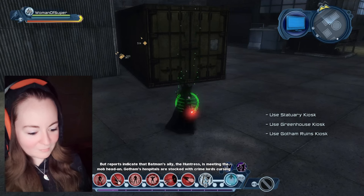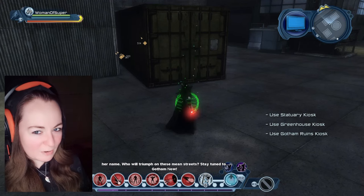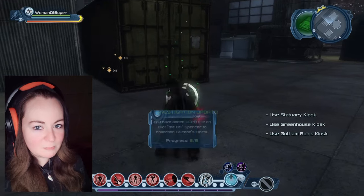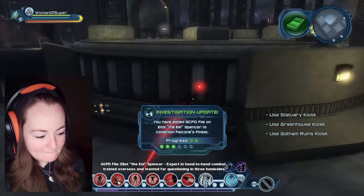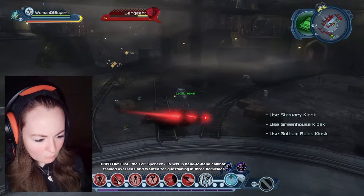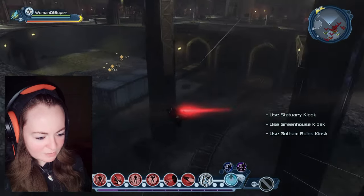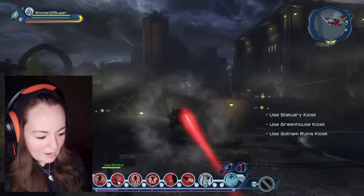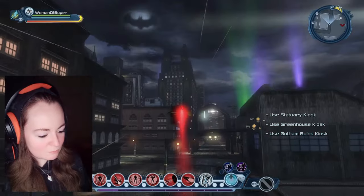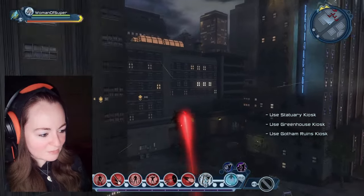Reports indicate that Batman's ally, the Huntress, is meeting the mob head on. Batman's — isn't she his daughter? I guess it depends what universe we're in. GCPD file: Elliot the Eel Spencer. Expert in hand-to-hand combat, trained overseas, and wanted for questioning in three homicides. I'm pretty sure there is an investigation in this freight yard, but remembering where — that's not my thing. I don't see it, we're moving on. We're here for kiosks, not investigations.